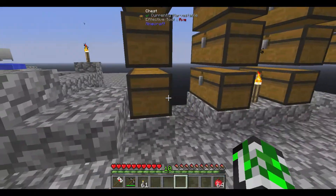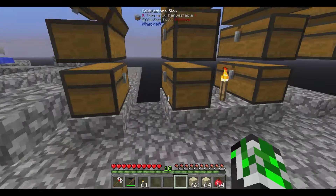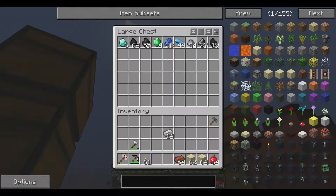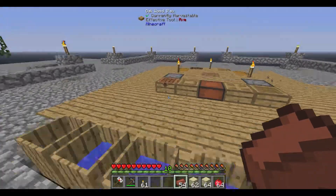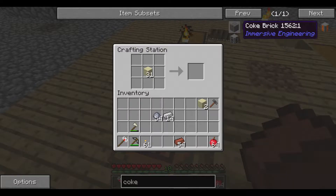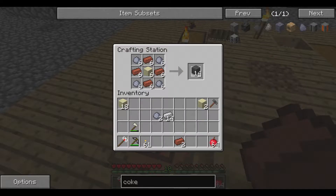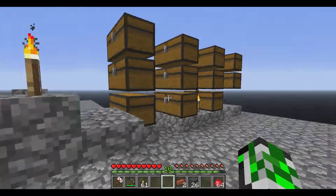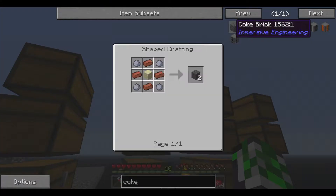First we're going to make the Immersive Engineering hammer, then grab two stacks of sand and make some sandstone. That's only 16 — I might as well make two stacks of it. We want to cook it in the oven. I need 27 pieces to build this and I'm one short.